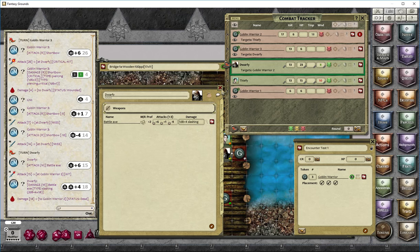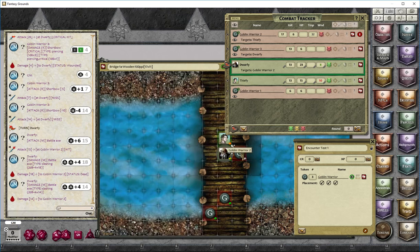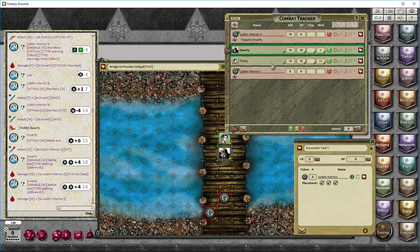That's 18 damage to goblin warrior two — he's definitely dead. You can start dragging and dropping damage dice and use right-click to add an additional die, which is handy for things like Power Attack. If targeting is enabled — shown by the item icon — you can drop damage in the combat tracker or directly onto your target. Dwarfy has taken out that nasty goblin, who is classed as dead, so I delete that entry from the combat tracker.